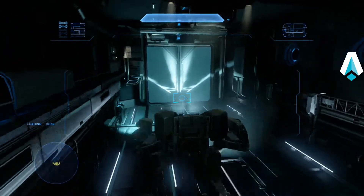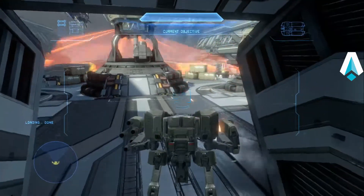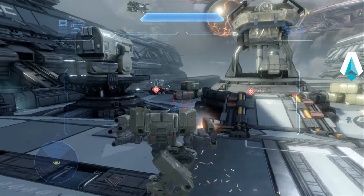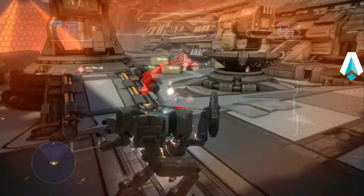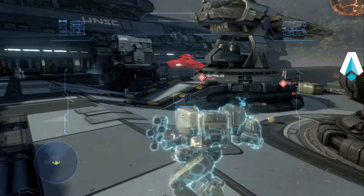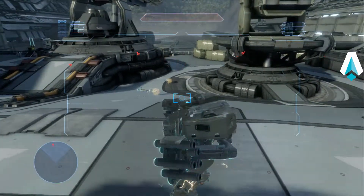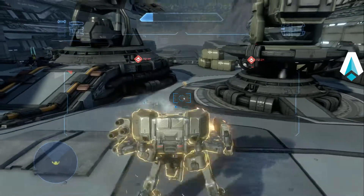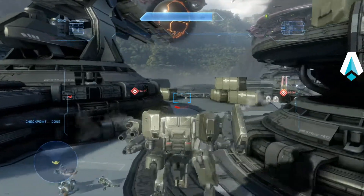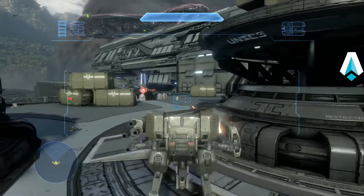We're on our way to the outside. There is a quicker way that requires more risk — going out to the left. But there is a squad or two of Covies already on the platform out here, and we want to take them out first. Be very careful because there are fuel rod grunts involved here. I did not want to get EMP'd. I'm making mistakes on this run and somehow I'm still surviving — thank goodness. Got that fuel rod grunt taken care of before I got EMP'd.